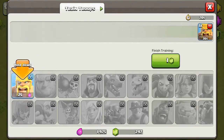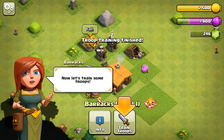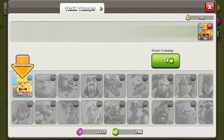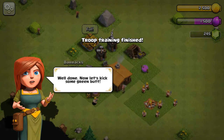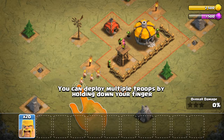Training troops. Done. I have to train... Well done. Now let's kick some green butt. Attack. Let's see our first battle, how well it goes.